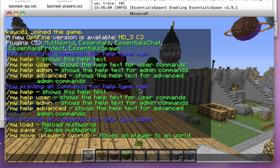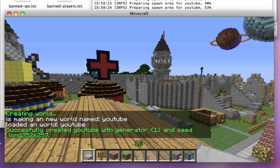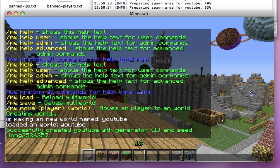To create a world you do MW create and then a world name. Let's call it 'YouTube'. It should be normal type. We'll also put in a seed, because seed is actually a good seed. So it's making a new world named YouTube — if you look at the console it's preparing the spawn area. It's successfully created YouTube with that seed.